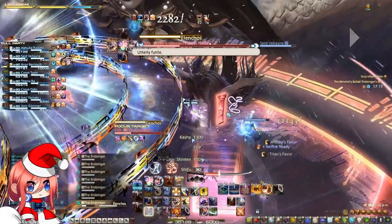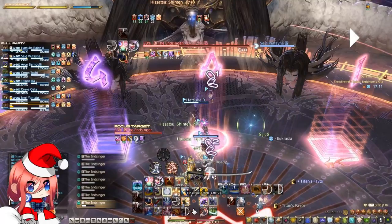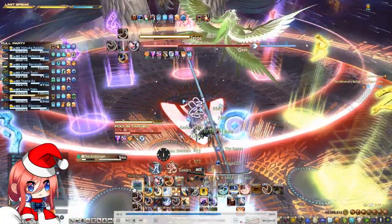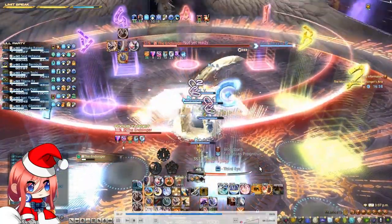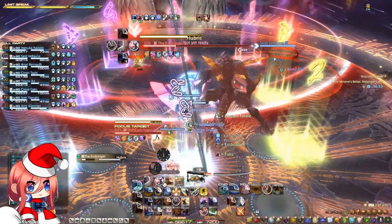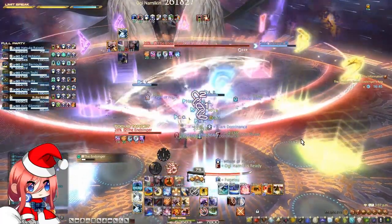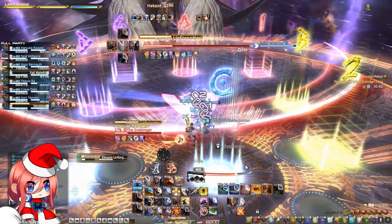After this, the boss is going to cast Elencos once again — either the middle is safe or the sides are safe. Here, the middle was safe again. The boss is going to cast Telos again, another raid-wide AoE. Then there is another set of tank busters — make sure you heal and mitigate through this. Do note that the DPS check is extremely lenient, so you have plenty of time. Make sure you play safe here.